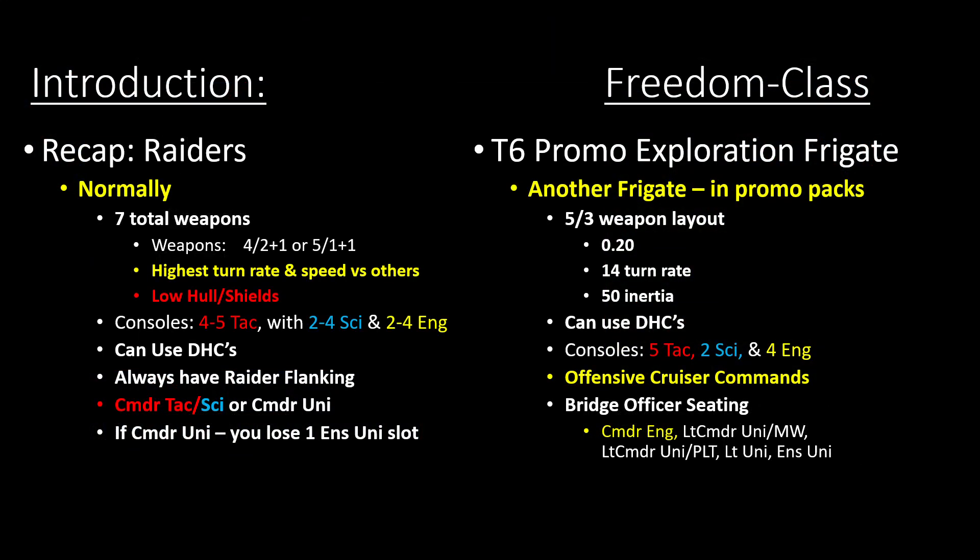Just to lay the groundwork in case you missed the Elachi video: Raiders in this game regularly just have seven weapons. You typically lose one weapon slot to get that Raider flanking. If you're doing a science scout ship it only has six, like many other old science ships in the game, but for escort-class starships that only have eight weapons, those ones when turned into Raiders typically lose one weapon slot to get that Raider flanking. If you're using Raiders that have a universal you also lose the ensign universal slot, but otherwise the rest of your slots are going to be universal slots beyond that commander one.